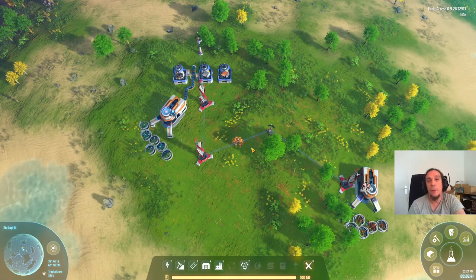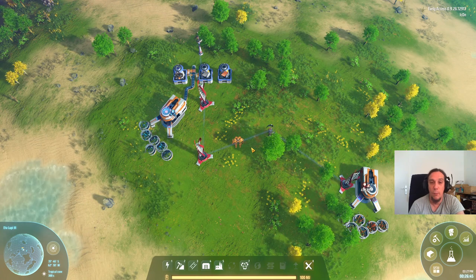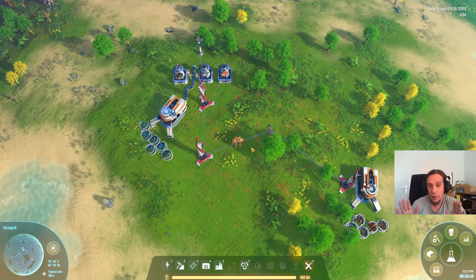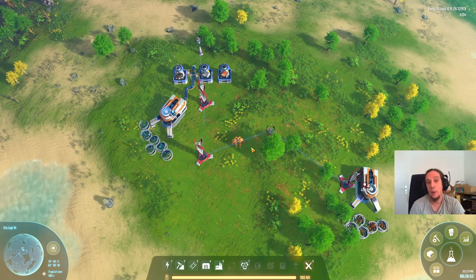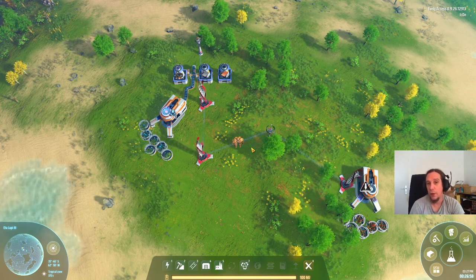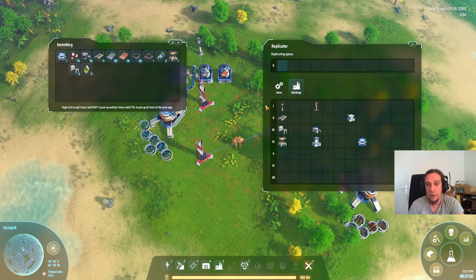Hello everybody and welcome to episode 2 of my tutorial series for Dyson Sphere Program. I'm Icon, and this episode we're going to set up a smelting operation, start to produce our first research matrices, and unlock new technologies. That's what I have in store for today, so let's get started.